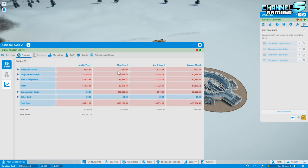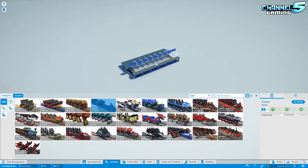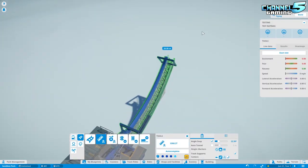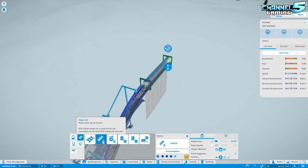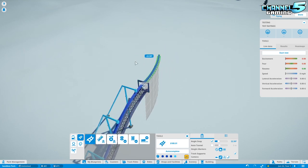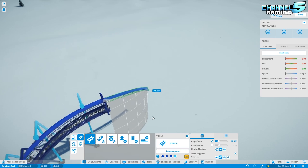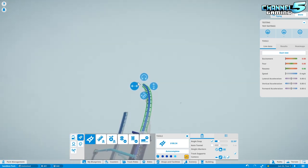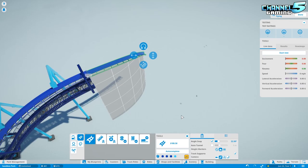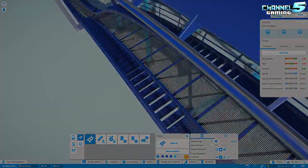They've also improved the coaster building interface — when you're laying track it now shows measurements: the length in meters, the angle of turns (22.5, 45, 67 degrees), and the slope angle. Seeing a 45-degree slope and 45-degree sideways turn labeled clearly is amazing. It gives you a much better understanding of how your coaster geometry is working. They also added catwalks — staircases running alongside coaster tracks.